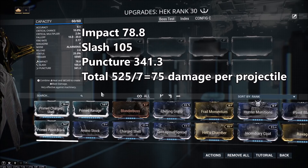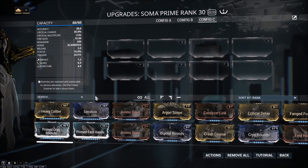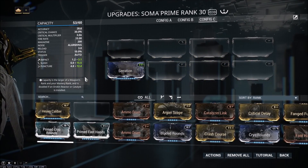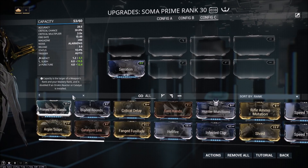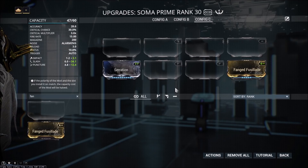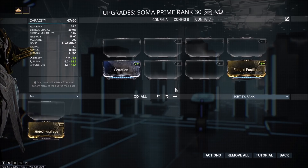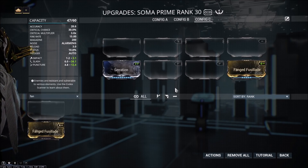So in modding for a physical damage type, you have two main options. You can put on a mod like Serration that will increase all damage on a weapon, or you can use a damage-specific mod like Fanged Fusillade that will only increase your slash damage. You can see when I equip Fanged Fusillade, my slash damage goes from 15 to 34, and my other two damages remain the same. You can apply this concept to any other damage type, although with physical damage you're probably going to be modding for Slash more often than not. But I think that about does it for this first video on physical damage.